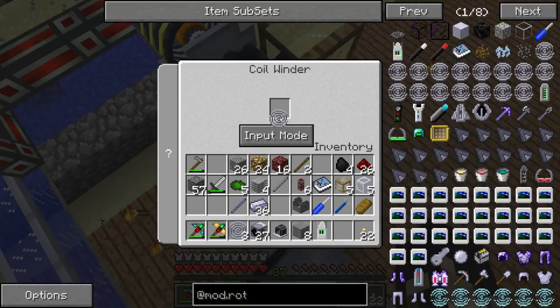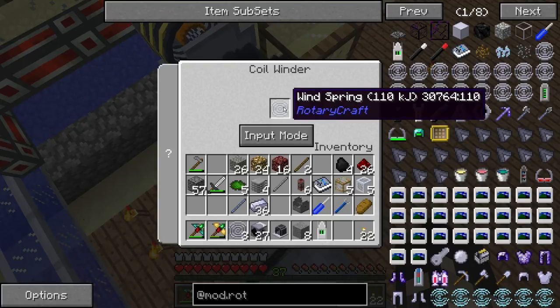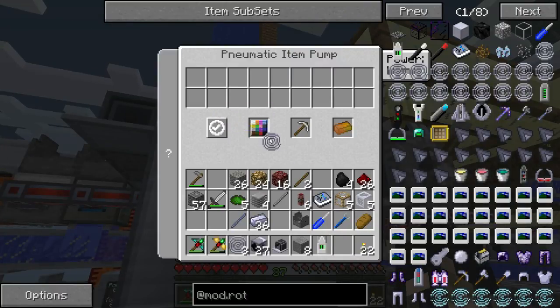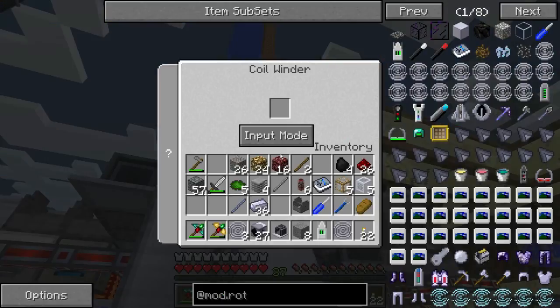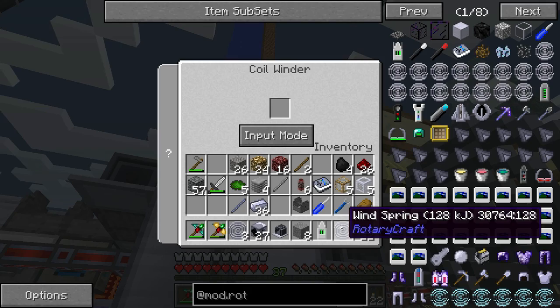Since we're using a 16-gear, we're gonna get that 2048 down to 128 kilojoules. So we put an empty coil in and we'll see it going up to 128 — we should get there pretty fast, and it'll stop there. Then we right-click on the pneumatic item pump, tell it it's a whitelist, and we only want it to pull out charged coil springs. Tell it not to ignore the metadata — make sure it says 'use metadata'. The item ID will show 3076 with metadata value 128, meaning 128 kilojoules of stored power — that's the metadata we want to filter for.